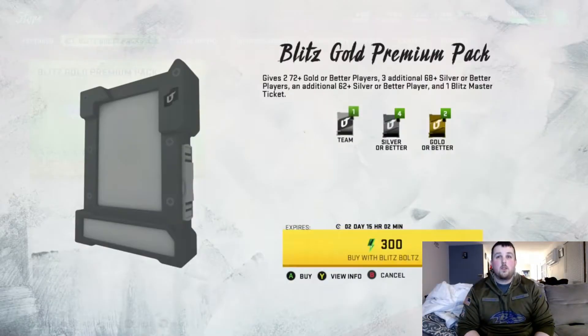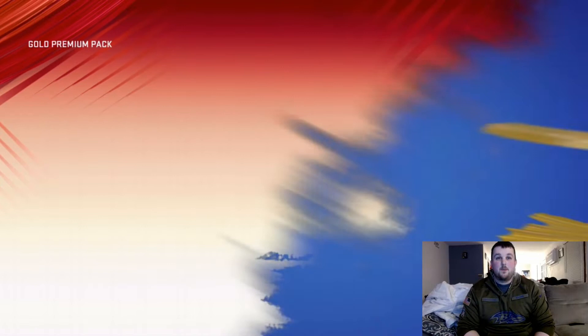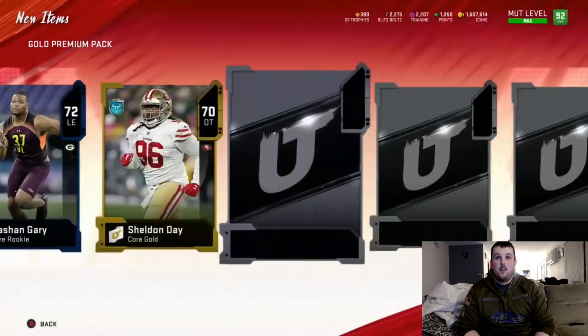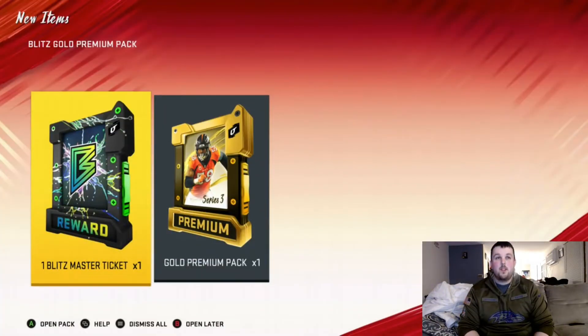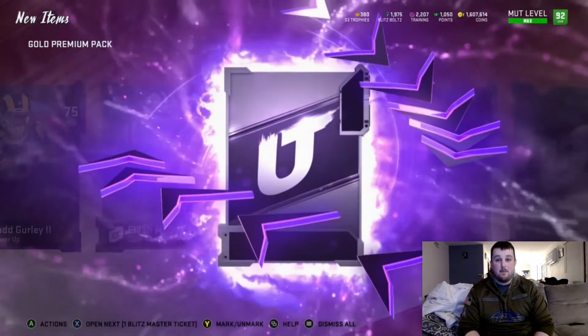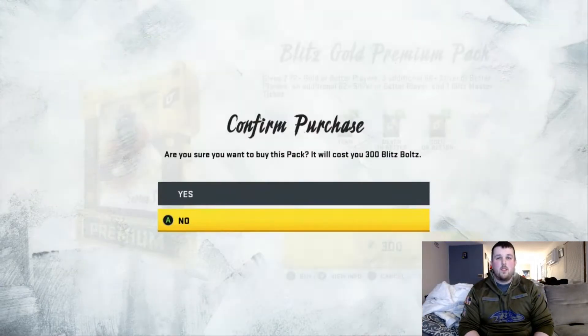We'll try some of these gold premium player packs — I haven't even opened one of these, so I don't even know what it looks like on the inside. We've got Blitzmaster tickets but I'm not going to use those for anything. Did we get a power up? Aaron Donald power up — I'll take that, let's go, that was pretty worth it. Another power up — Todd Gurley, that's a decent power up. A second power up, Calais Campbell. I would love a Lamar Jackson power up. We'll open a couple more of these to see if we can get an elite, but it doesn't seem like we're getting very lucky.